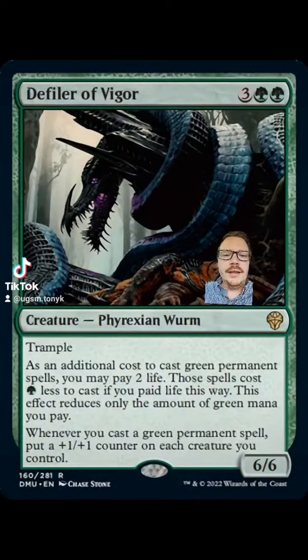Welcome back, Tony K. The next card I want to talk about is going to be a cycle. We've already seen the blue, green, and white ones. It's these Phyrexian Worms — we're just going to use the green one for an example — Defiler of Vigor.